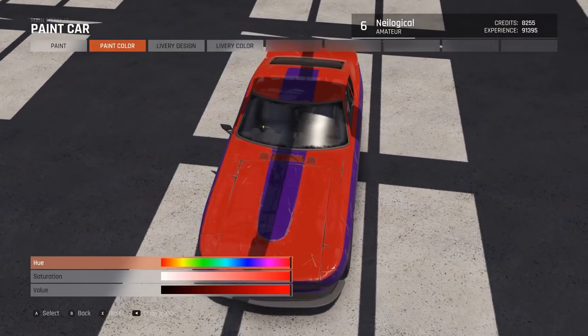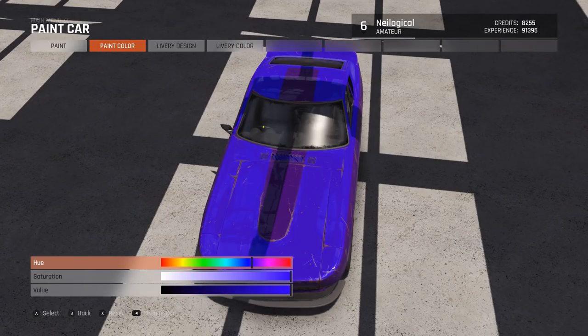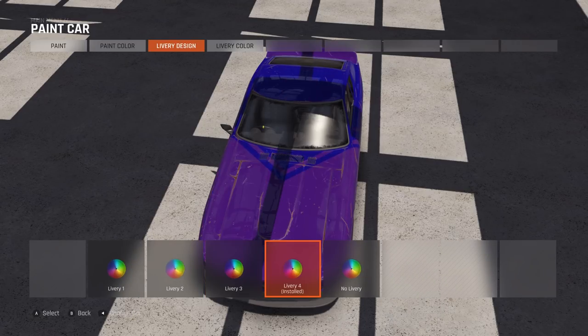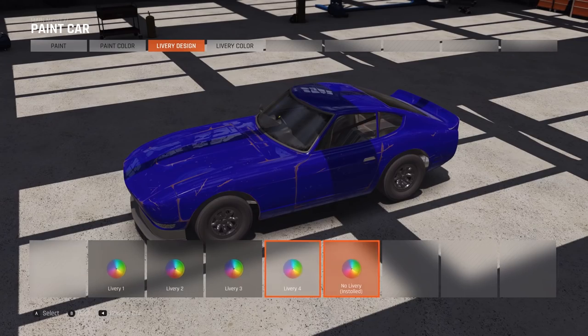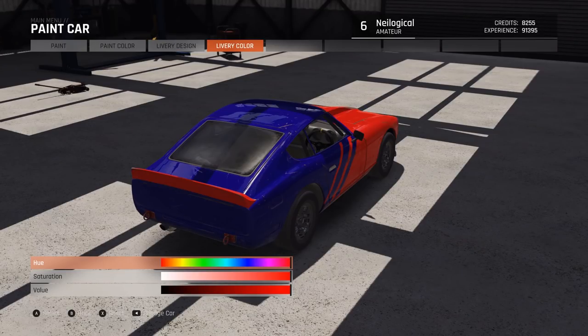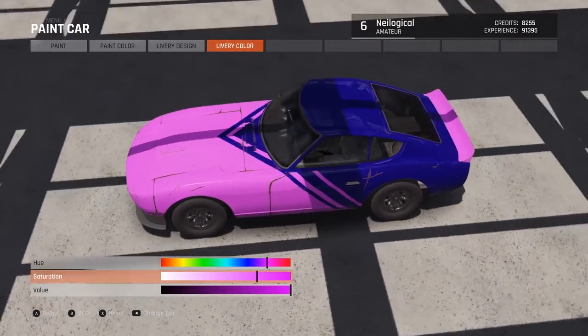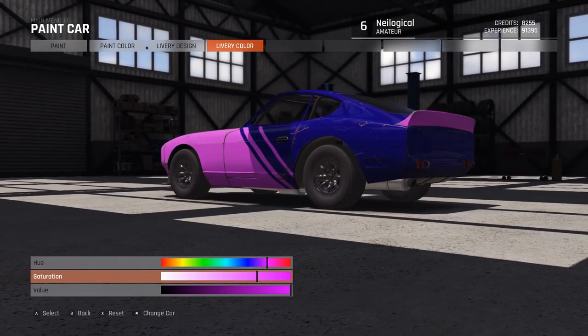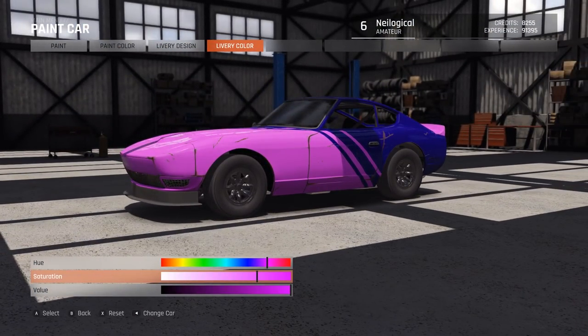We can at least change the colors. I've got to make it a Neological color, so we're going to go blue and pink. Can we change the color of this? That's too dark — there we go, that's looking better. What kind of liveries do we have here? I actually really like this one right there — it's very, very clean. I think I'm going to go with that. We're going with pink, repping those Neological colors. It's beautiful. I would actually drive this in real life. Some people might think it's kind of tacky, but I don't care. I like it the way it is.